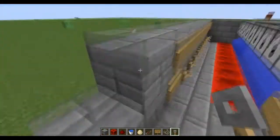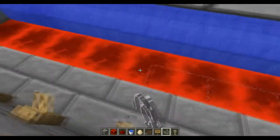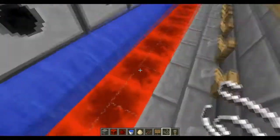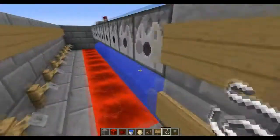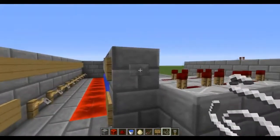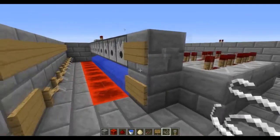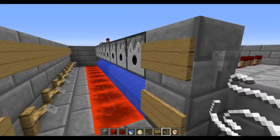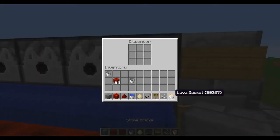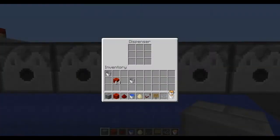Your farm is basically done. Now all you have to do is place string across every single one of these redstone blocks right on top. It'll form a T-shape in between each block and you'll know you have it ready. All said and done — press the button and watch the magic happen. Wait, I forgot one step — you guys are going to need to put one lava bucket into each dispenser.